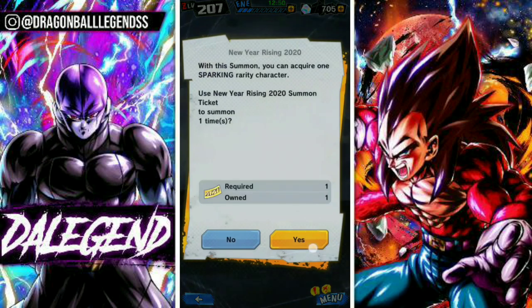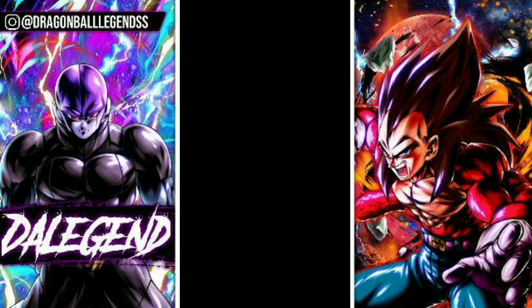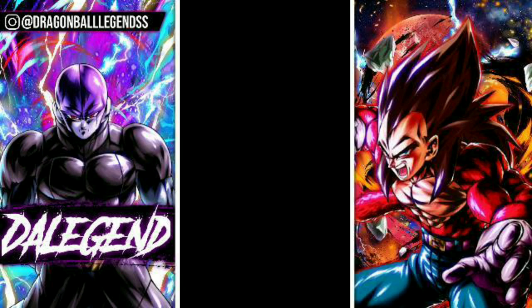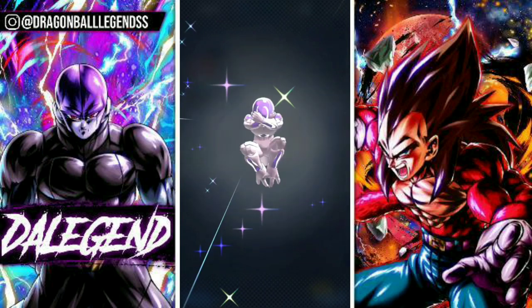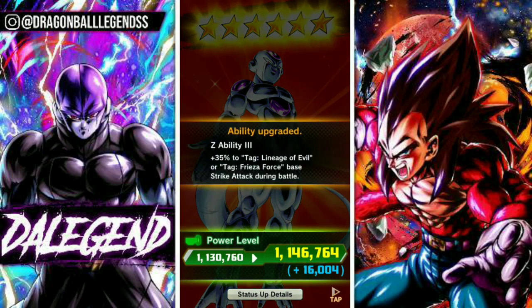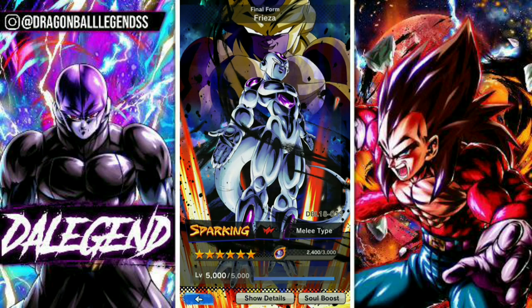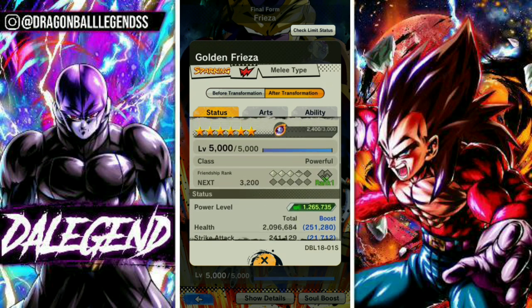Let's do the last one. 6 stars Transform Freezer. Let's see if he gets a double buff. Oh no — that's good anyways. That's a high amount. Let's check his stats — that's good honestly. This is really good for my Lineage of Evil team.